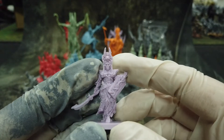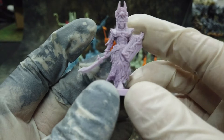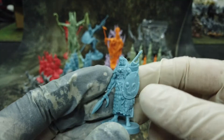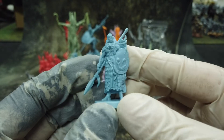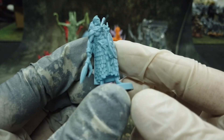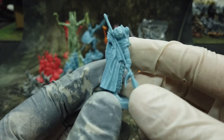Then we get Anubis warriors — they look excellent. Each of them gets six models. These are really nice with a lot of details on them, even though they're PVC — really looking nice.